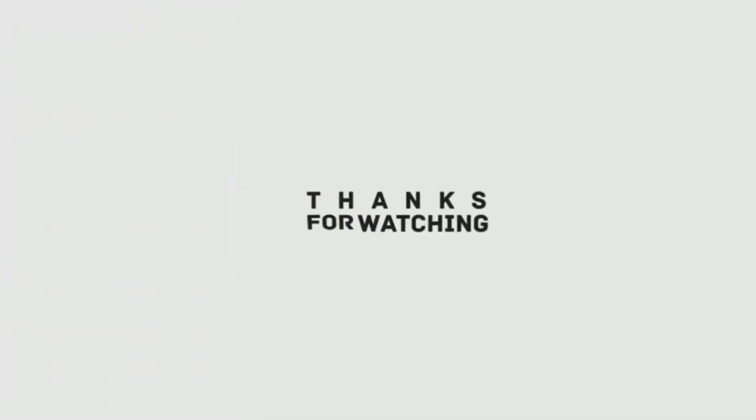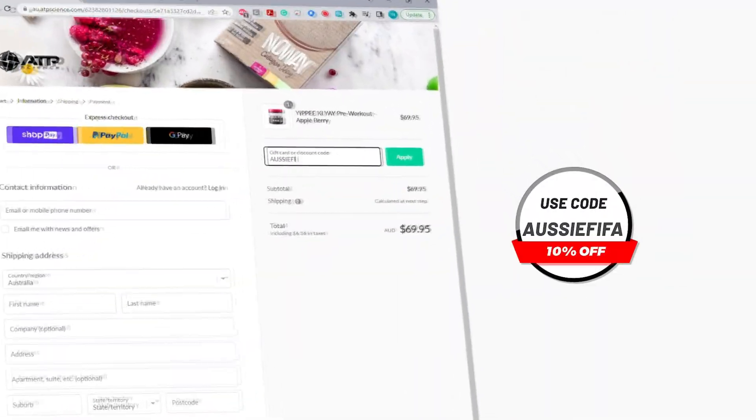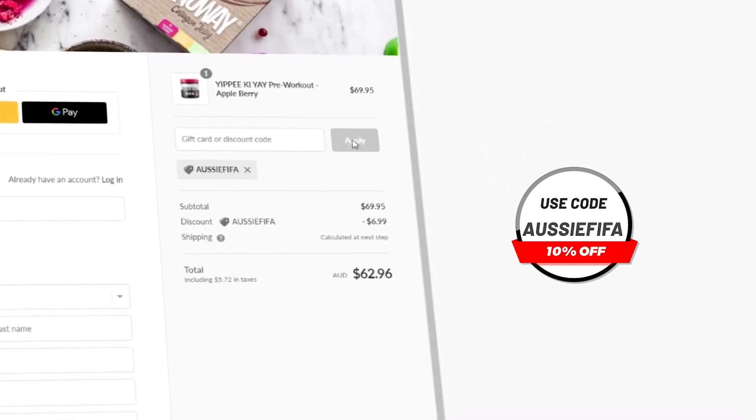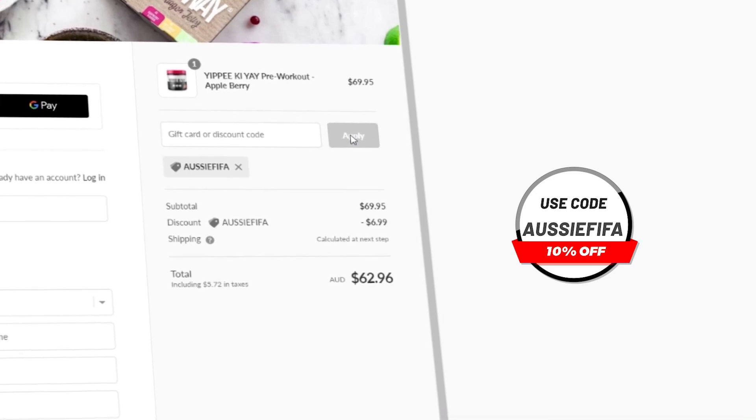If you enjoyed the video, I'd really appreciate it if you hit the subscribe button. And lastly, if you want any pre-gaming fuel or supplement, head over to atpscience.com — the first link in the description — and use the code AussieFIFA at checkout to get a discount. It's the cheapest way to get supplements and it helps me out a ton.